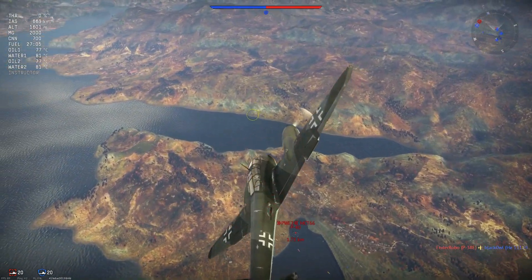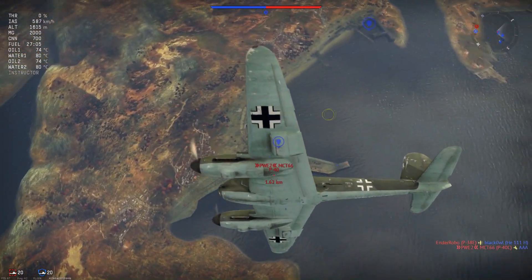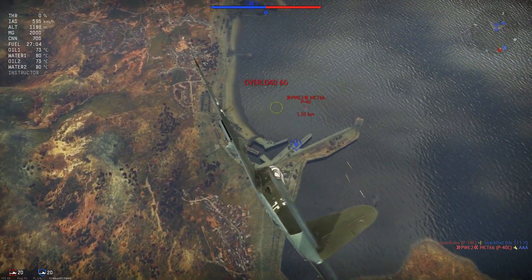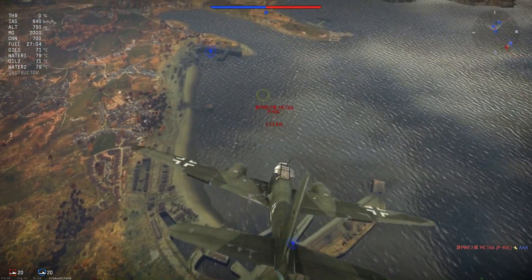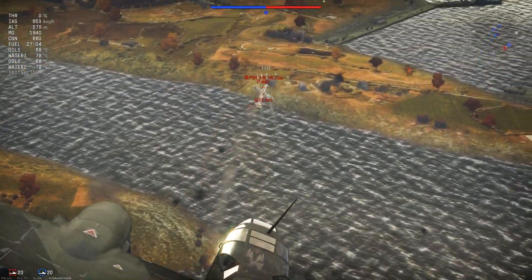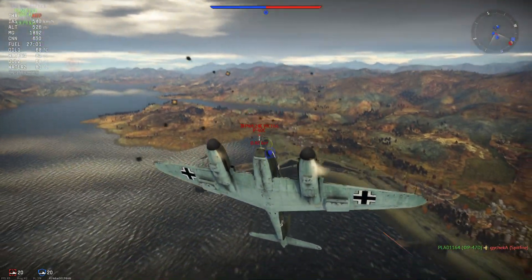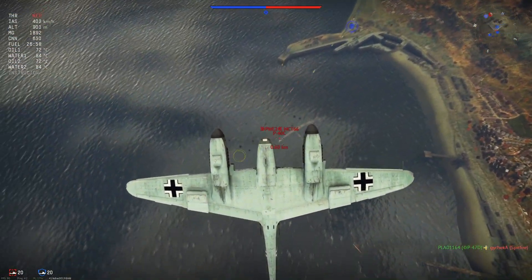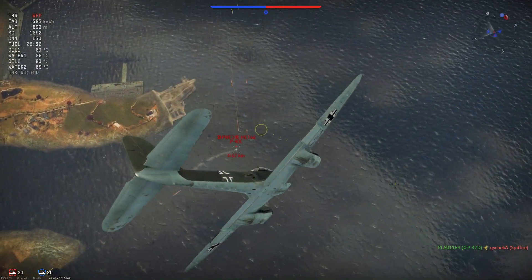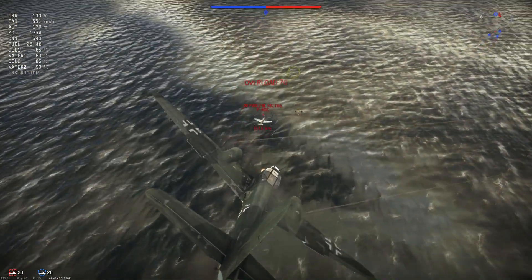The maximum speed in this plane is 496 km/h without WEP and 507 km/h with WEP at sea level. At 4,500 meters it is 454 km/h without WEP and 469 km/h with WEP. At 6,500 meters the maximum speed without WEP is 422 km/h and with WEP 440 km/h. This is not particularly fast for a plane at this battle rating, but it is pretty decent for a heavy fighter.